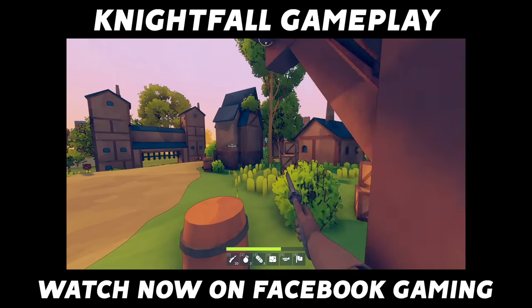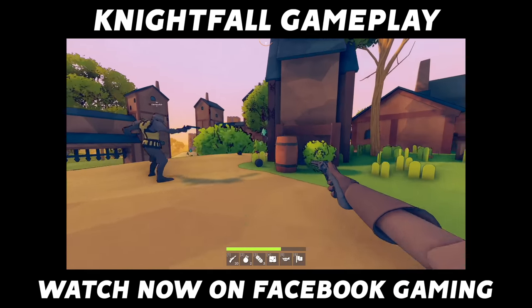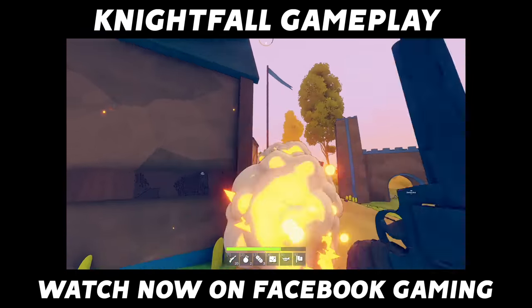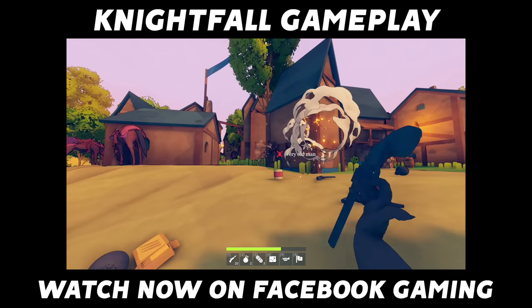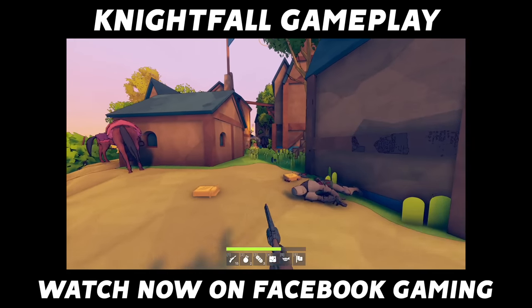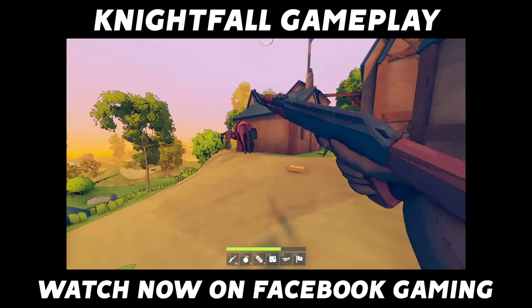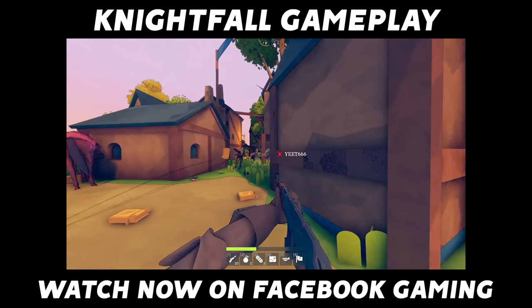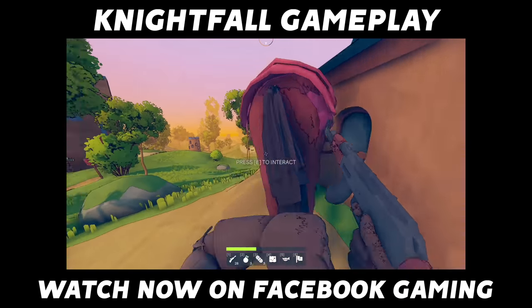Hit him once. Oh — hit both of them once. Oh, he's going to AK. I'm trying him. Oh no. He's low — he's got to be so low. I got him. Watch your right side. Left side. Where is this guy? Oh, I see a ghost. I got him. Nice. Can I revive you?